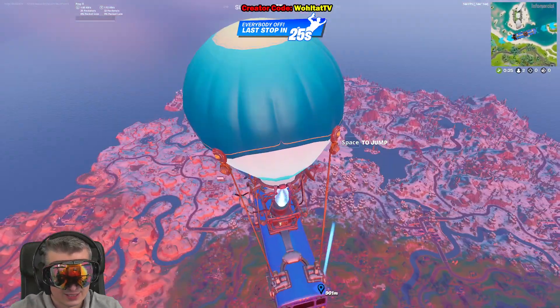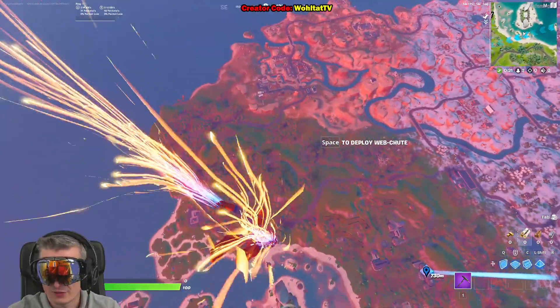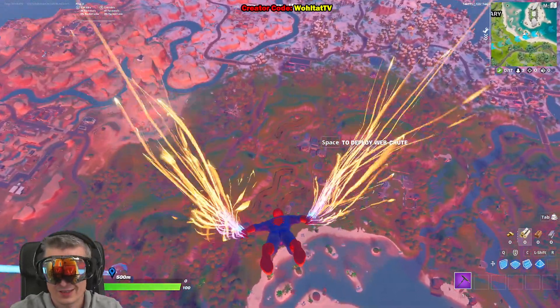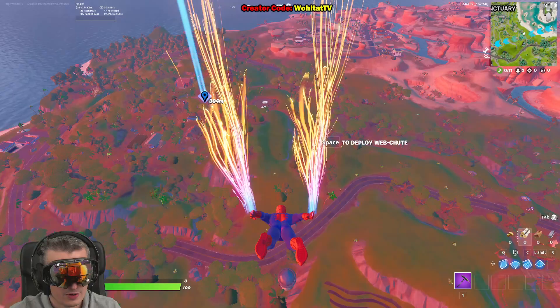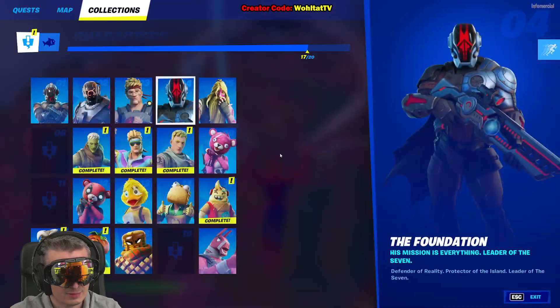Where is the Foundation boss in Fortnite Chapter 3? Where is the Foundation boss spawn and how to find the Foundation? That's what we're going to talk about in this video. The Foundation is one of the Fortnite characters in Chapter 3 — he is Fortnite character number four — and you're going to find him in Sanctuary.